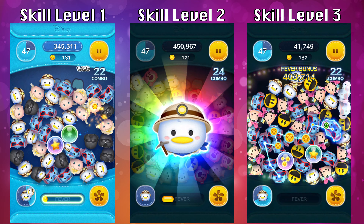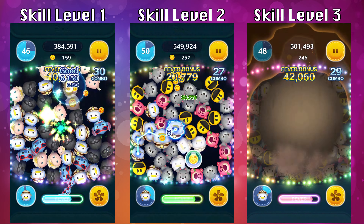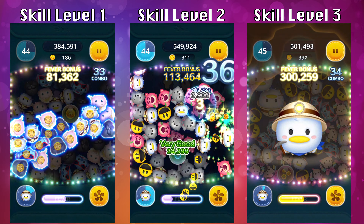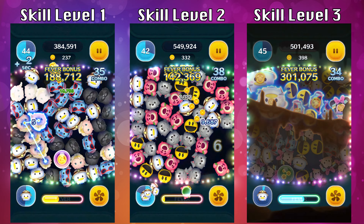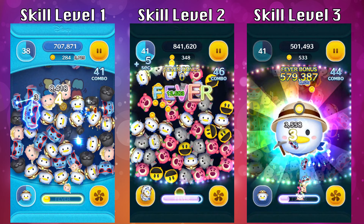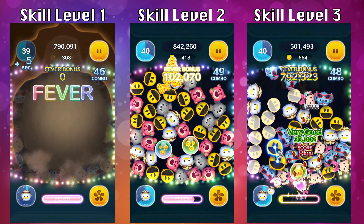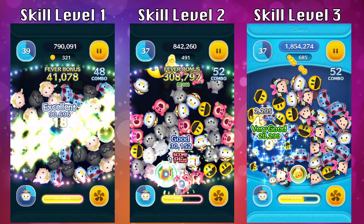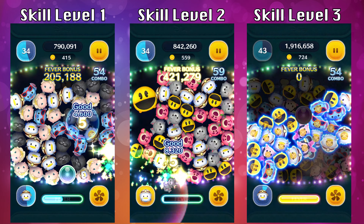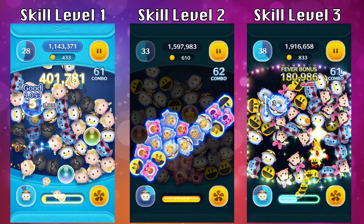Comparing to Indiana Jones, it's a lot easier to activate Explorer Donald's ability even though the number of clears needed is pretty much the same. The first boulder that rolls across the screen is consistent between all 6 skill levels — somewhere around 14, plus or minus 3 to 4, so you could see anywhere between 12 to 15. The skill range refers to that last boulder that runs diagonally from top right to bottom left, and that's where the difference lies between all 6 skill levels.